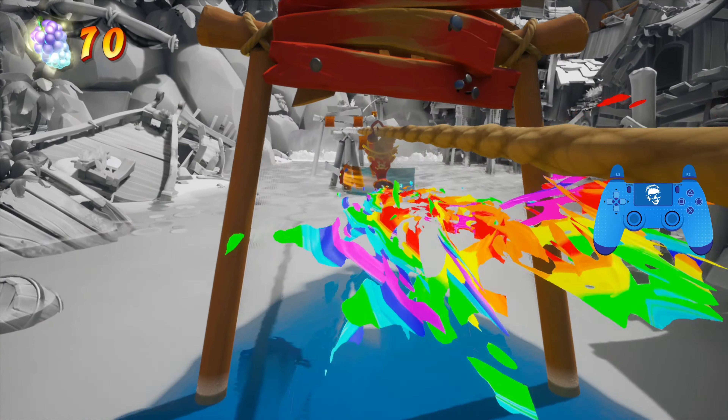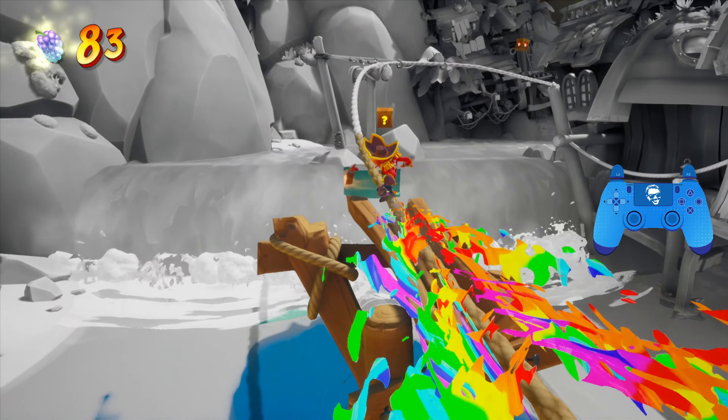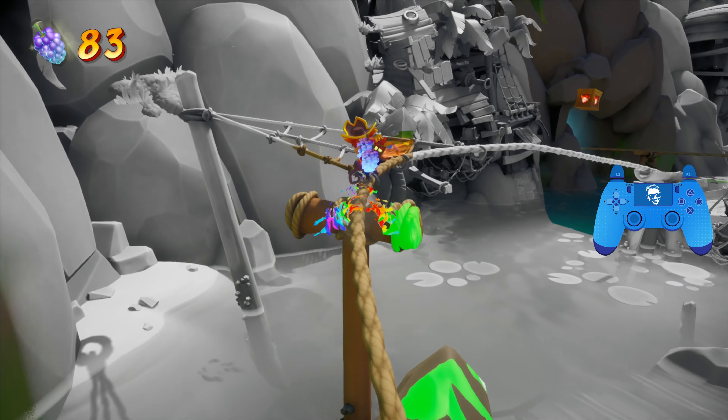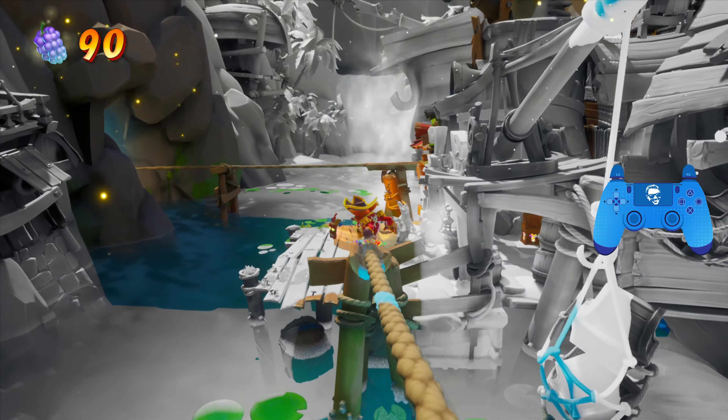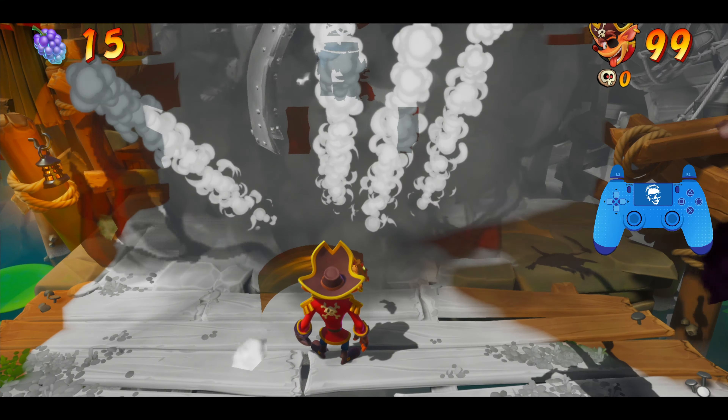You want to jump here, jump here, and then drop and swing to the left. Jump up, spin, jump over, drop, and then swing to the right. Jump up, spin, drop, and then come back up. Drop and swing to the right, jump up, and then you've got to jump to get this one upgrade.